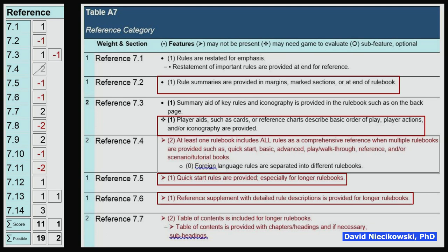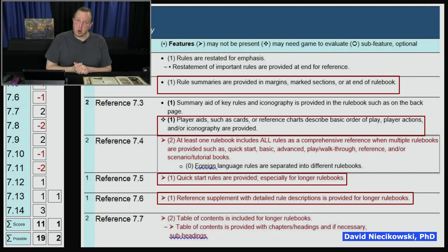One thing is that this rulebook having at least one comprehensive reference when multiple rulebooks are provided was not evaluated because this is not a two-rulebook system — some game systems, especially war games, have that. That's why it's only 177 possible points instead of 182. Quick-start rules are not provided — I recommend they add them. A reference supplement with detailed rule descriptions: this is a 35-page rulebook, and the revised one is about 37 pages — it adds two pages to the old rulebook.